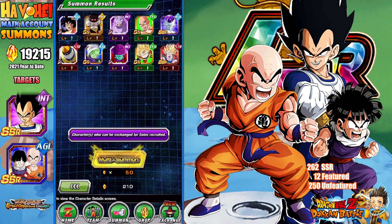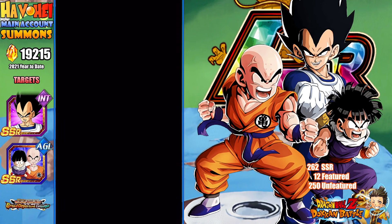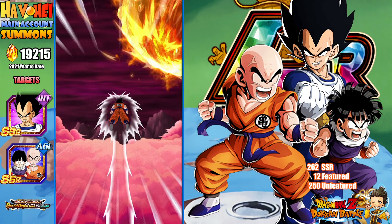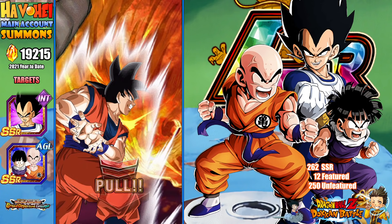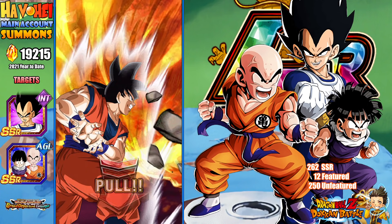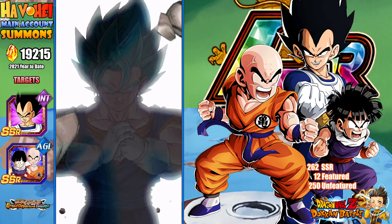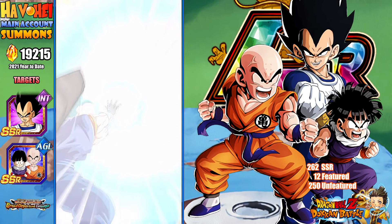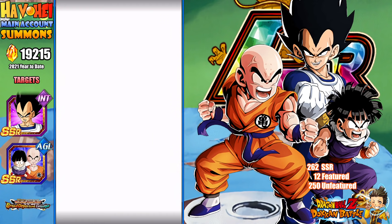It's that guy again. 150 Dragonstones in. Have not pulled anything we need. Let's get on a new LR run — new LR train? Possible? Maybe? It's going off my screen here, give me a second. Should be fine. Oh, there's the fusion! Cracking the code coming strong again — that's the delay, guys. Cracking the code delay. Can we just get Vegeta out of the way and just be done with it?